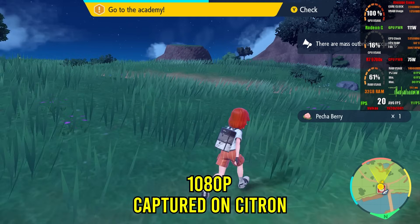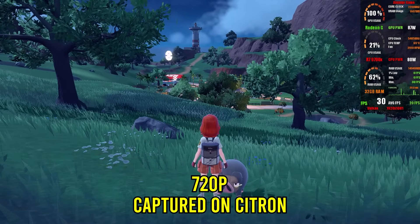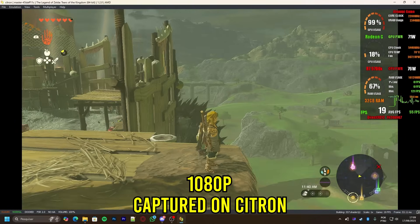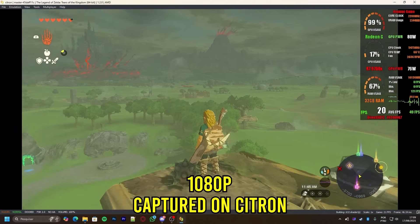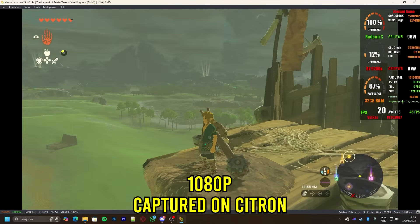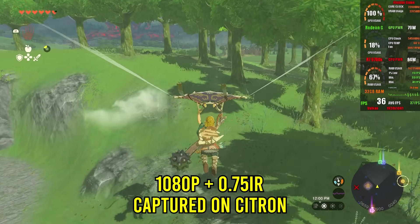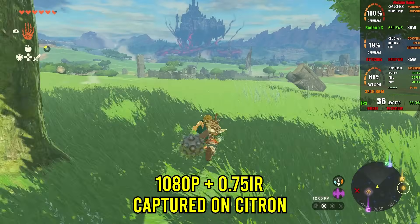I also tested Pokemon Scarlet. In docked mode at 1080p it reached 20fps; in handheld mode it stayed around 35fps. Despite some graphical issues like scene distortions and objects appearing glitched, I'd say we had a decent gameplay experience. And of course I tested Zelda: Tears of the Kingdom. At 1080p the game fluctuated between 20 and 24fps — unplayable for me due to input delay. When I reduced it to 75% of docked resolution, I managed an average between 30 and 40fps, but frame time became very unstable. I locked the game at 30fps using MSI Afterburner and the fluidity was decent with input delay gone.